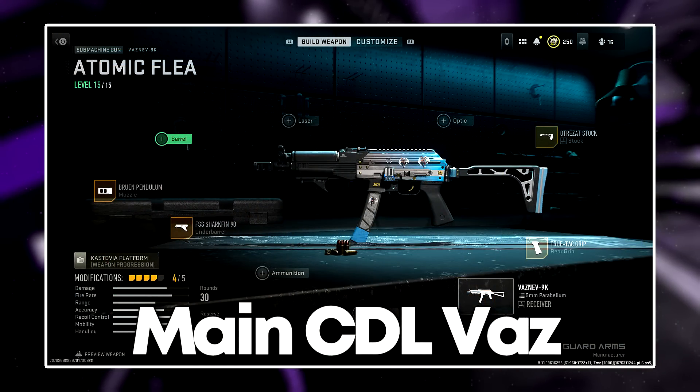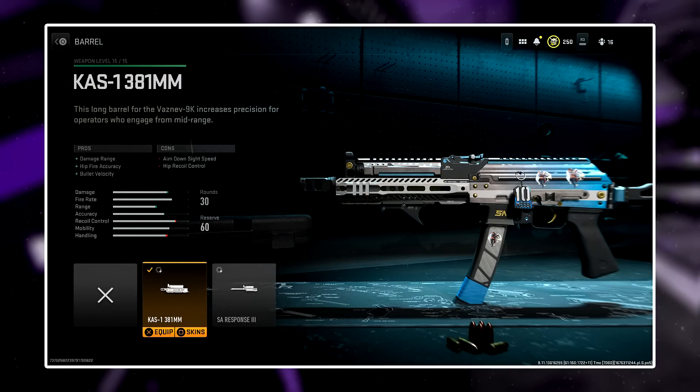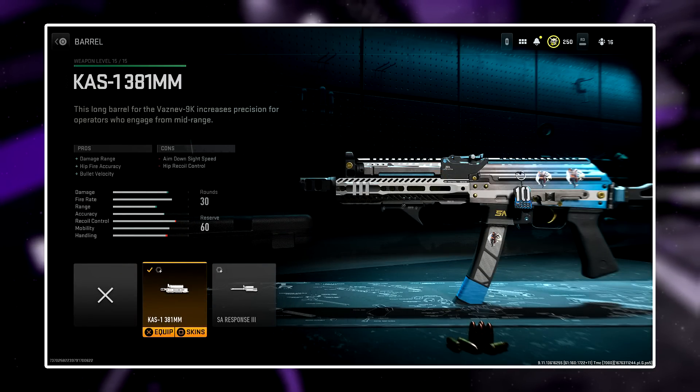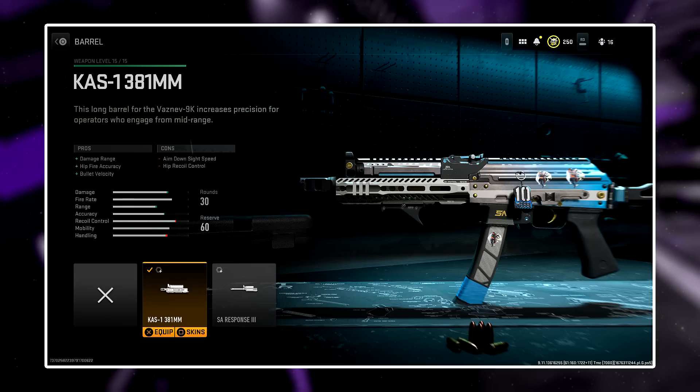The Bruin Pendulum, the best muzzle for SMGs — the same properties as the Sakin Tread 40 we just discussed. The Shark Fin helps aim stability during both gunfights and idle pre-aiming. The True Tack Grip is the stippled or quickdraw pistol grip attachment for this weapon, and the Octrazat Stock for your strafe speed. The only variation we might suggest is adding the Kaz-1 barrel to assist in damage range and bullet velocity, with the 4-shot kill range extending to around 25 meters. If you do choose this barrel, we recommend its use only in search and destroy, or if you struggle with the Vaznev's range.